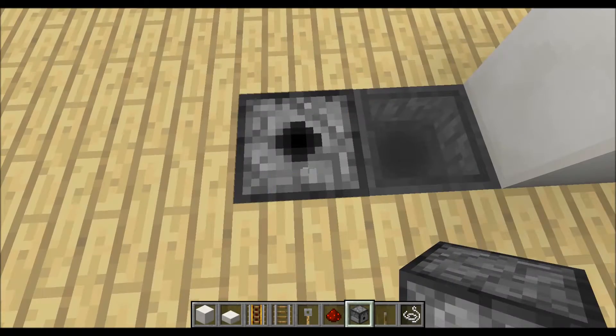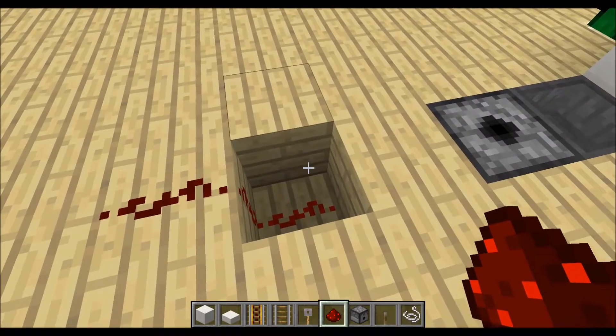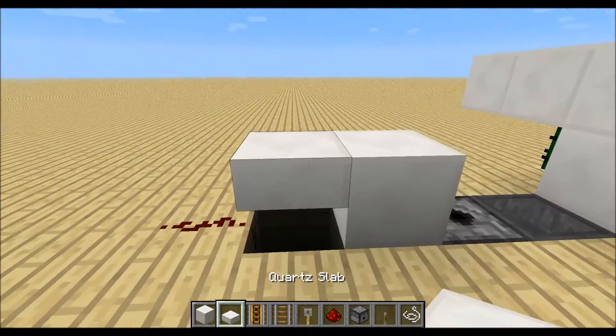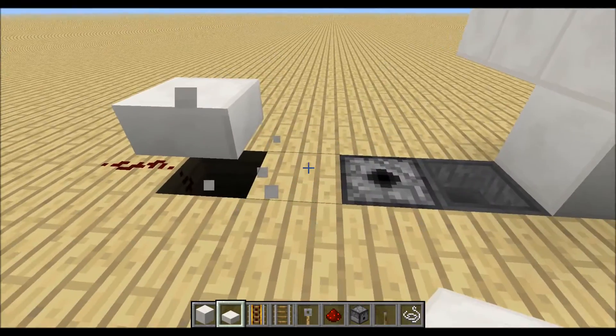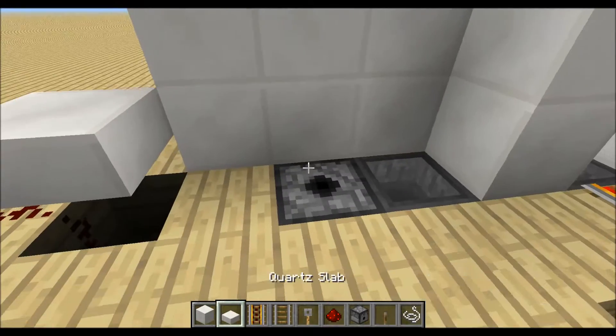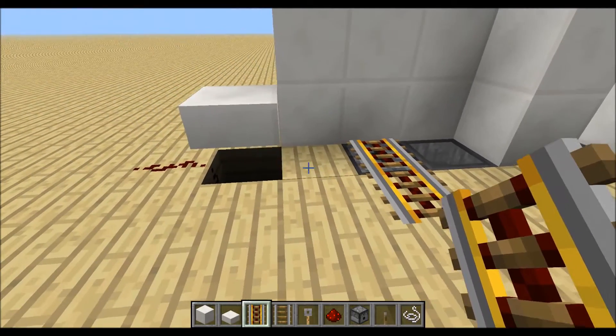Place down the dispenser over here. Remove this block and place two redstone dust. Then a block over here to place a half slab so we don't cut off this wire. Place down a little wall. Two powered rails like this.